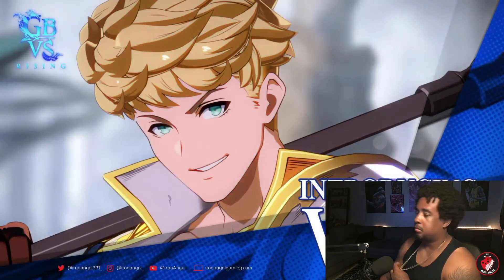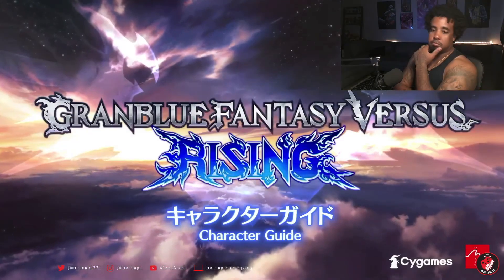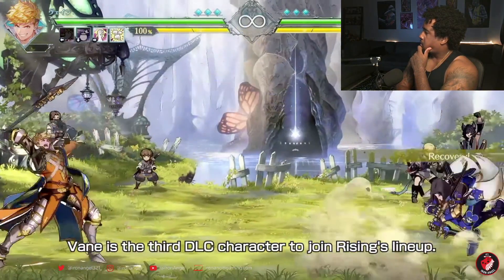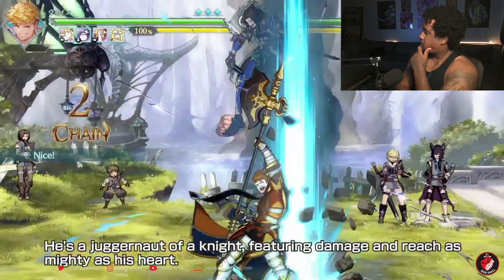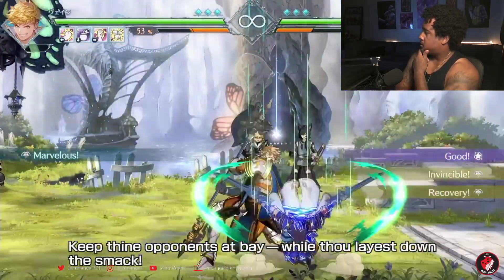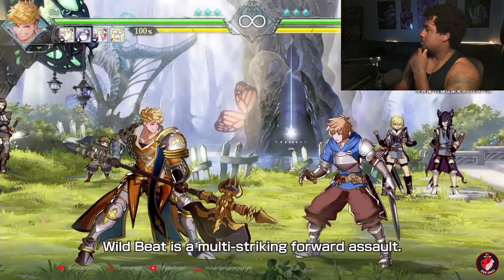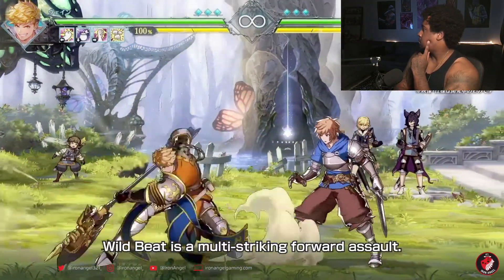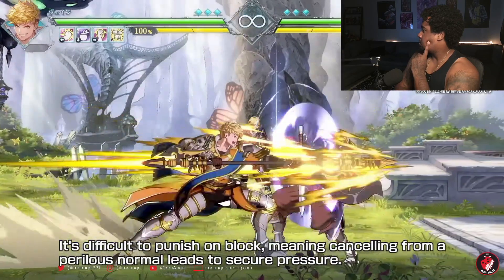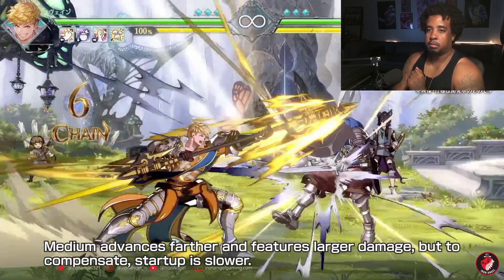Every kingdom needs a hero. Vane is the third DLC character to join Rising's lineup. He's a juggernaut — I like that. Anti-airing damage and reach as mighty as his heart. Wild Beat is a multi-striking forward assault. It's difficult to punish on block, meaning cancelling from a perilous normal leads to secure pressure. Medium advances farther and features larger damage, but to compensate, startup is slower.